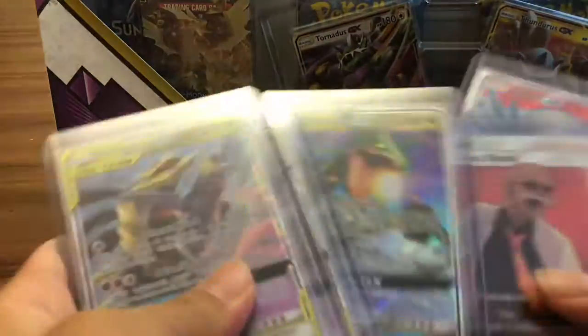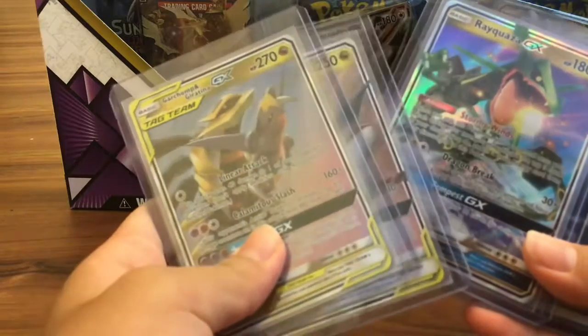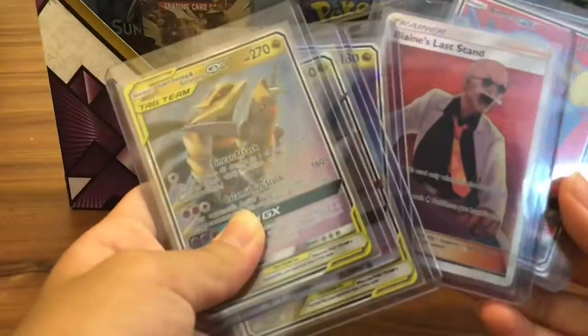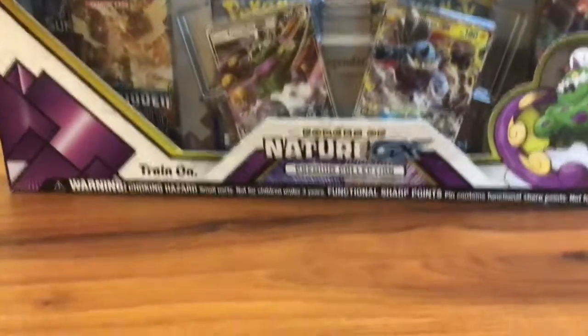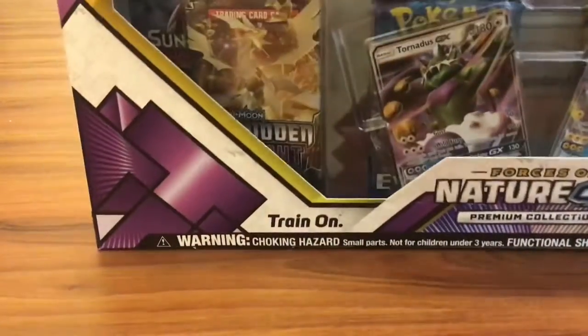I'm really happy with all 5 cards that I bought today — the Garchomp and Giratina, Latias and Latios, Rayquaza, Blaine's Last Stand, and the Entei card. Those are all really nice. Without further ado, let me talk a little louder. Let's go ahead and bust open this Forces of Nature GX box.